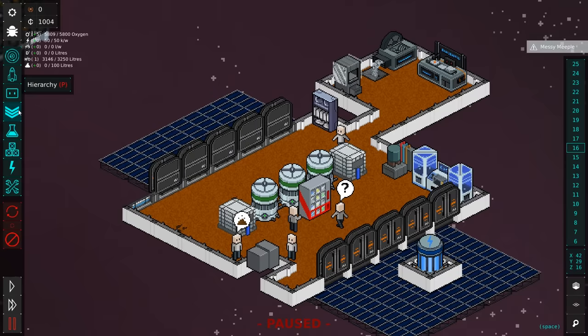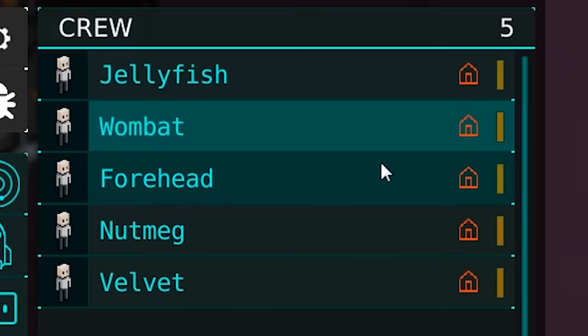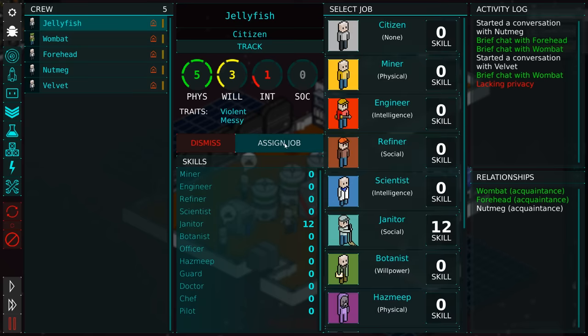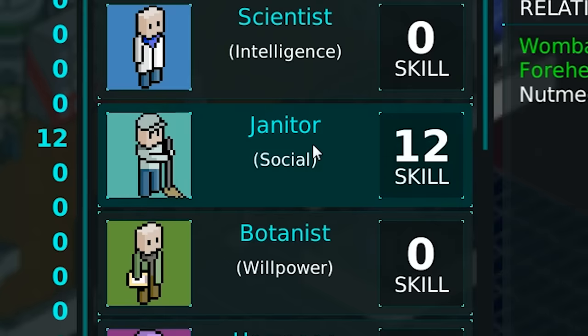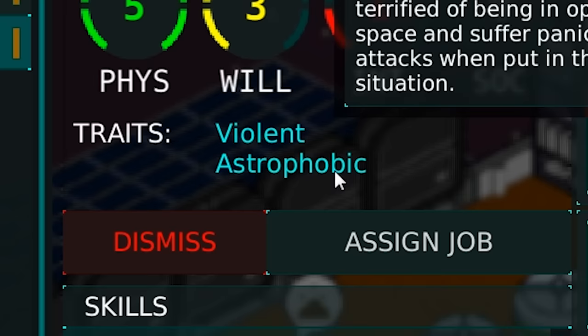I almost forgot — we have to go over here to the hierarchy and assign a captain, which is gonna be Wombat. There he is, looking all distinguished. But now we can assign some roles: Jellyfish, janitor. Nutmeg, for now we're gonna have you go mine some stuff. Velvet, you too — despite the fact you're astrophobic. There's that exciting moment where they strap on their gear and go outside.